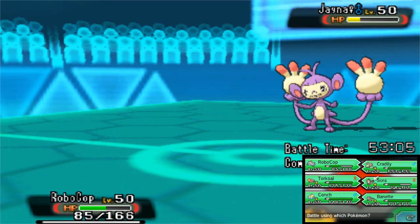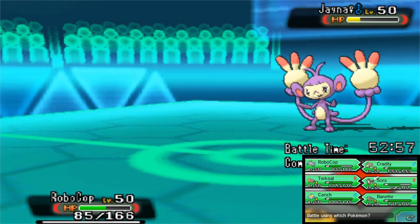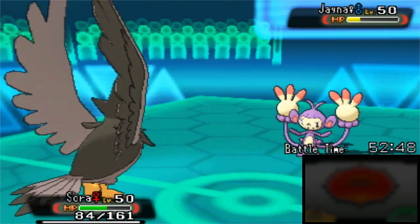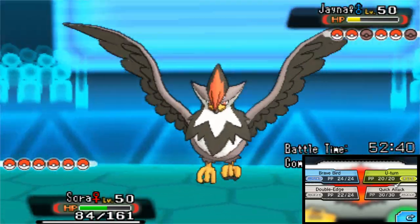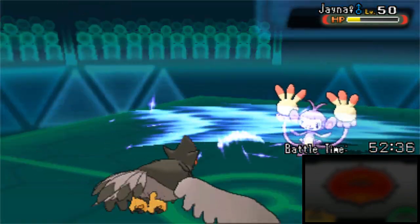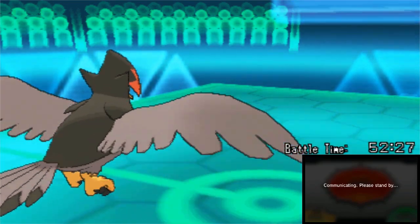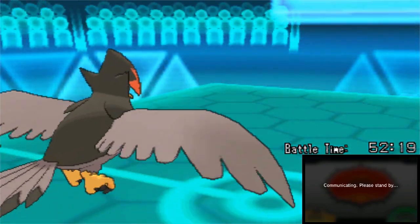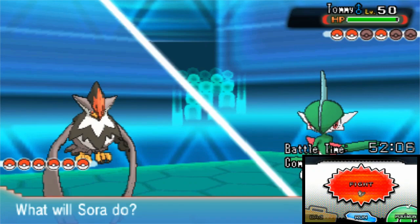We can just go into Staraptor to Quick Attack this thing, because it definitely isn't going to survive that. And if he wants to switch out, he's really not going to have much HP left at all - the second switch may KO him. We are pretty safe to just go for the Quick Attack. It's priority, it's STAB, it's all that good stuff. Ambipom is just definitely not taking that - Sora picking up a third kill of the match. She is putting in an enormous amount of work here, and I need to use Sora a little bit more often.